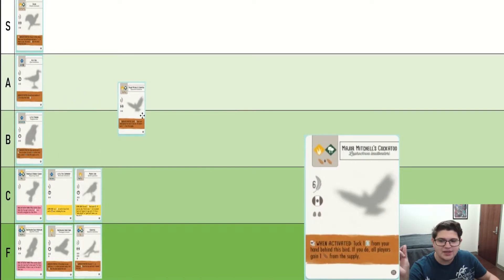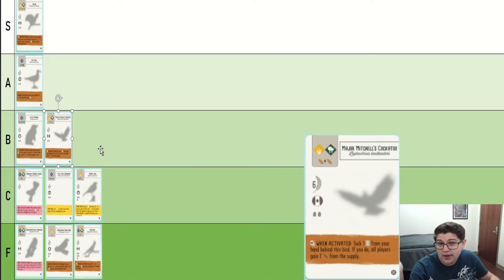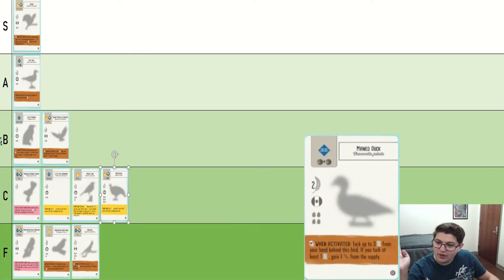Major Mitchell's Cockatoo — getting cards in either of these rows can be pretty difficult. I use it a fair bit but often wish I had something better. I think it's either B or C. We'll put it in B. You can definitely make an argument either way. Malleefowl is a lot like Little Pied Cormorant but it does have an omnivore symbol and a ton of egg slots, which means it's a little more useful early on, but overall still about the same thing.